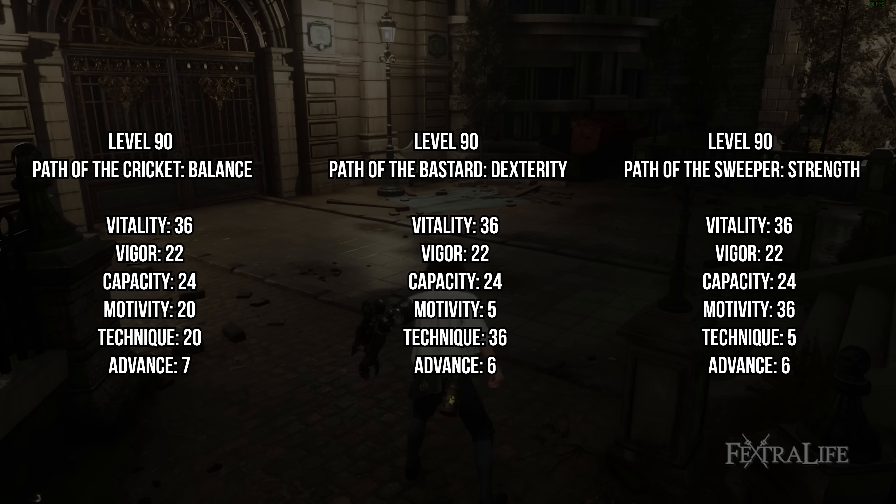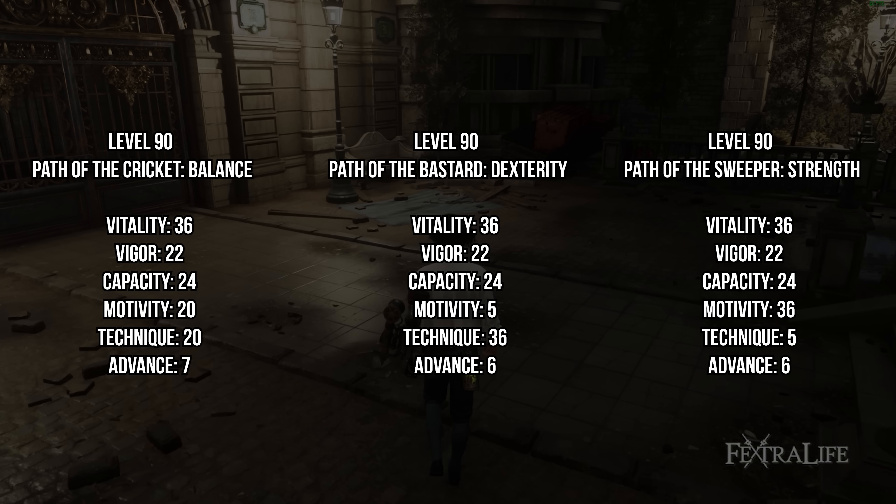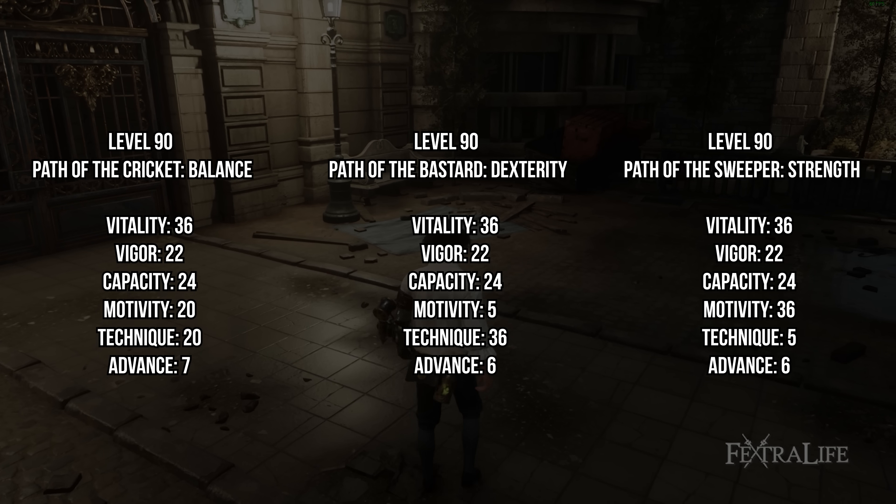From this point onward you should level all the default abilities equally, trying to get to the following endgame stat distributions as your goal.